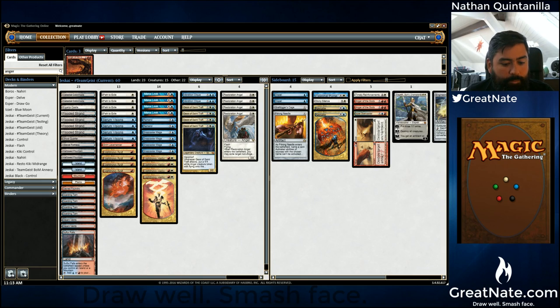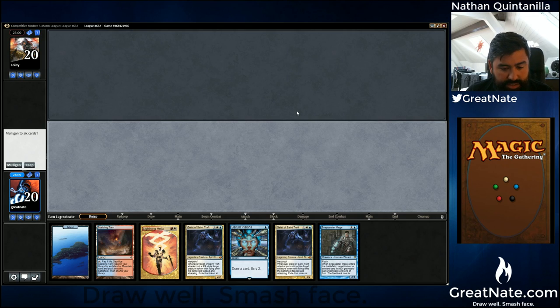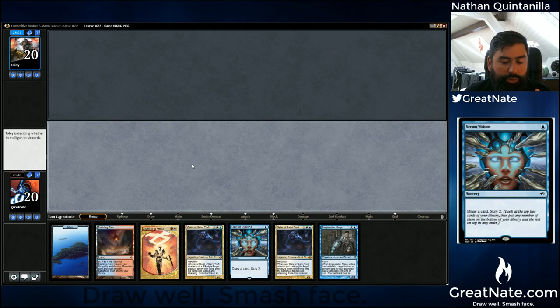Let's see what we're up against — we will play first. This hand is not superb, but I think it's fine. We kind of need to hit our third land, but we do have some interaction. I think the hand is completely reasonable, except we have two legendary guys, but that happens when you're running four legendaries. We're going to keep and go turn one Serum Visions.